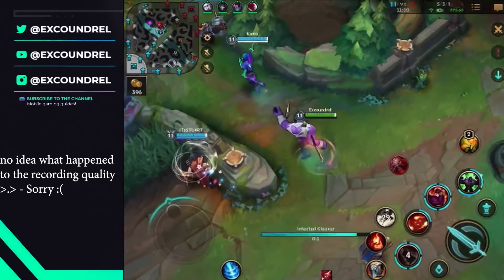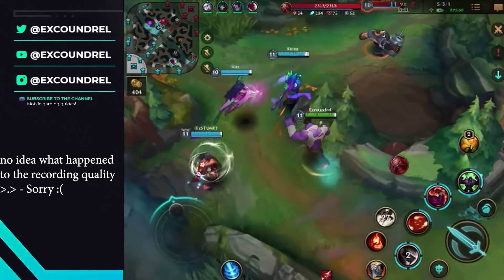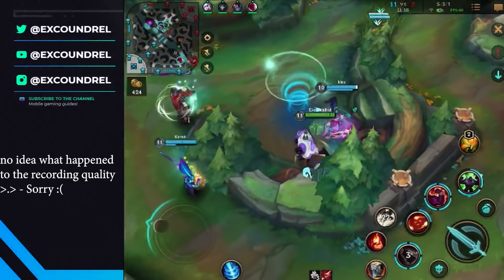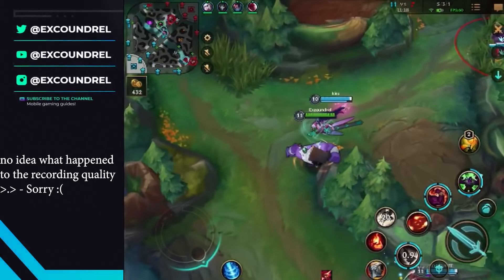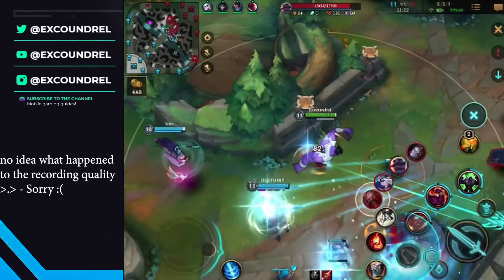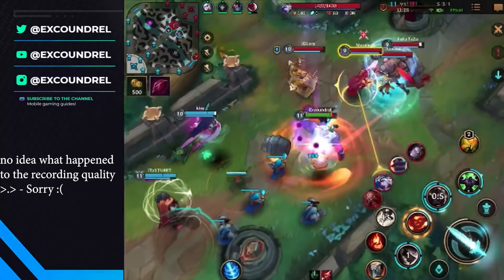Gragas? Yeah, he's trying. If only Yasuo just queued him, I could've stunned him. The other way — Lee is bottling. Don't know what this Braum's doing — oh, he jumps away.